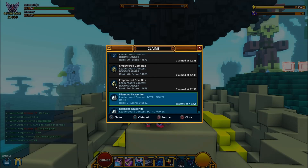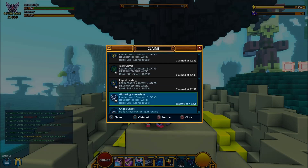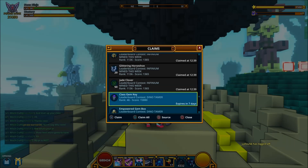Empowered, empowered, total power rank which is the daily one. As you can see guys, I'm just a little bit off getting the 250,000 total power rank, so we have got four of those. Blocks destroyed 10k, so we've got an empowered, 50 clover, 10 lapis, 20 horseshoes, daily login of 11 mastery, 55k. We have got a golden 10 light, one empowered, Ninth Life, Infinium mind, 10 lapis, one empowered, 20 horseshoes, 50 clover. Donald Tamer with a nearly 16k power rank — we have got a class gem key, two empowered, one empowered.